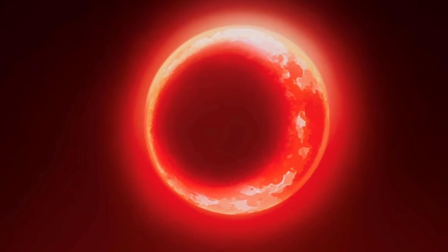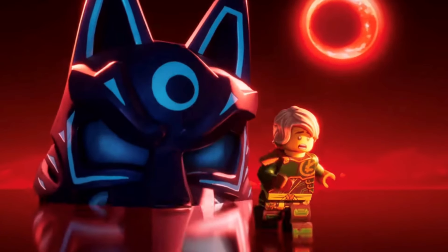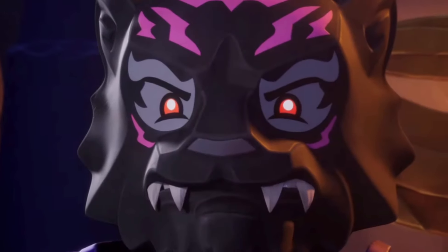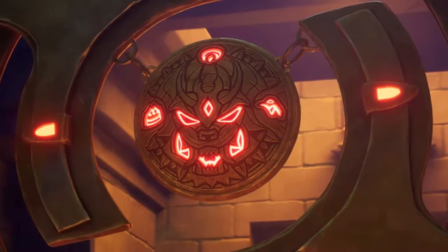I do want to spend some time talking about the new wolf mask warriors because they actually have a new color scheme this time around. Instead of being dark blue and purple, they are purple, red, black, and silver — a new color scheme for Dragons Rising Season 2 Part 2, possibly dealing with the blood moon as well.